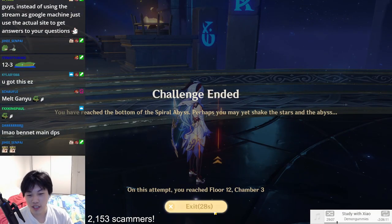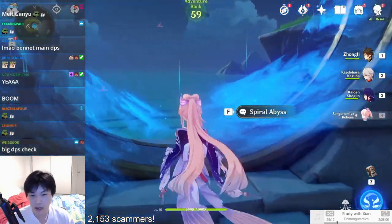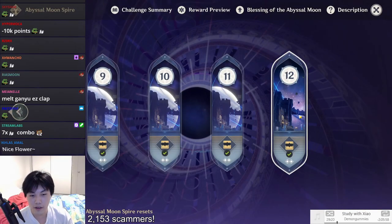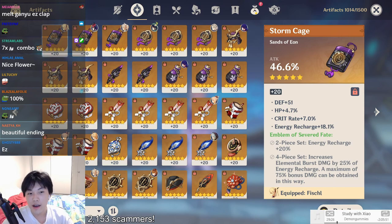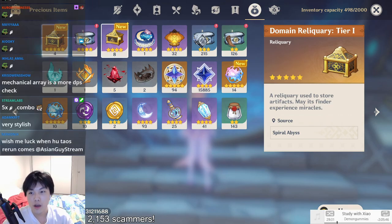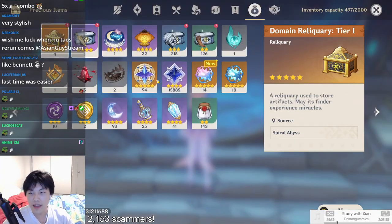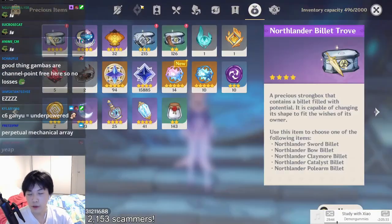A little bit challenging towards the end with the scuffed team, but overall they definitely made it easier compared to last time. Last time was a big DPS check, I was using an underpowered team. Corrosion was a pain in the butt, and last time floor 12-3 was way harder — there was the Mechanical Array with invincibility frames. That was a pain. This floor is way easier, and characters are probably stronger than last time too.